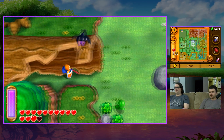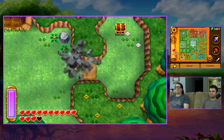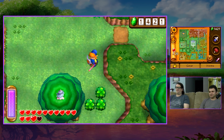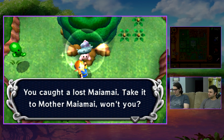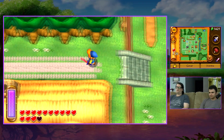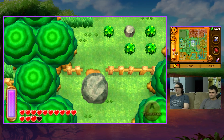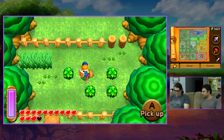We got 51 Maiamais. There's one other Maiamai around here somewhere. Oh, we want that treasure chest — it's got a Red Ruby. That clears the area. I think we have one more just south, which we'll hit up right now. Out of the Lost Woods section, then back in for the Kakariko Village entrance.